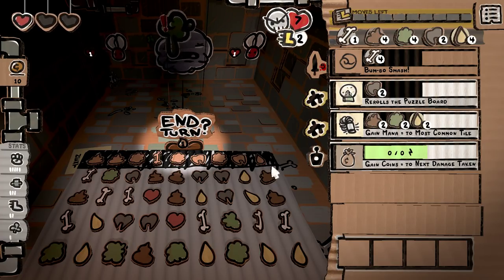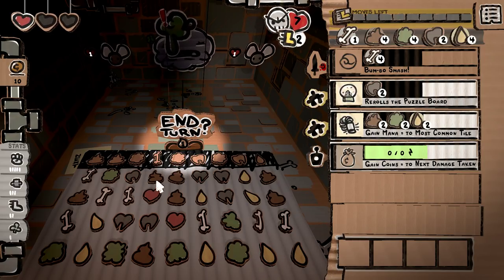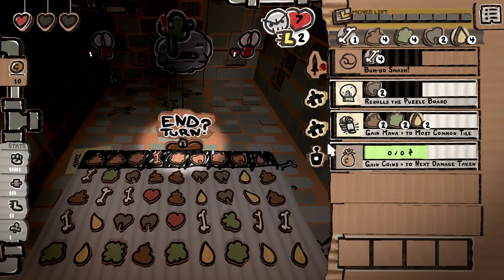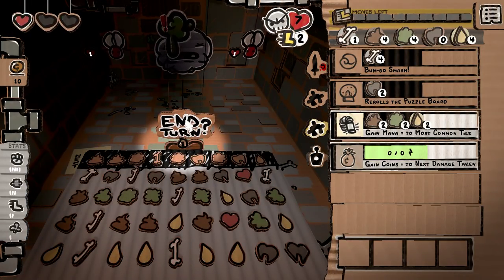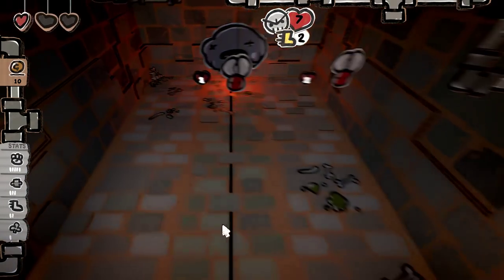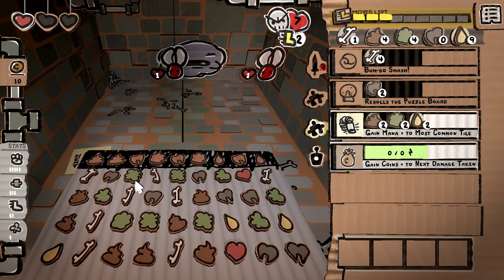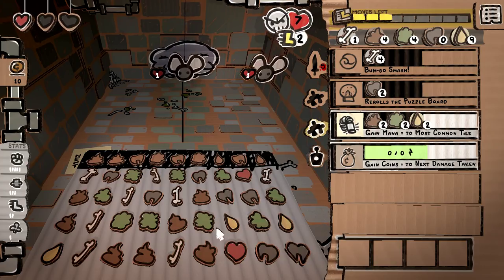Gain mana equal to most mana — which is probably what, eight? Versus one, two, three, four, five. We don't really need that mana, do we? Counting again — one through eight versus one through nine. We don't really need that mana.